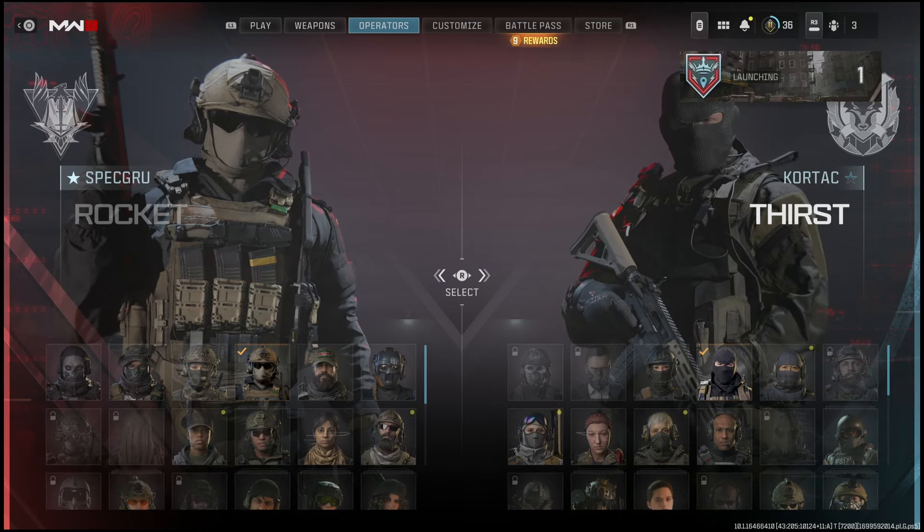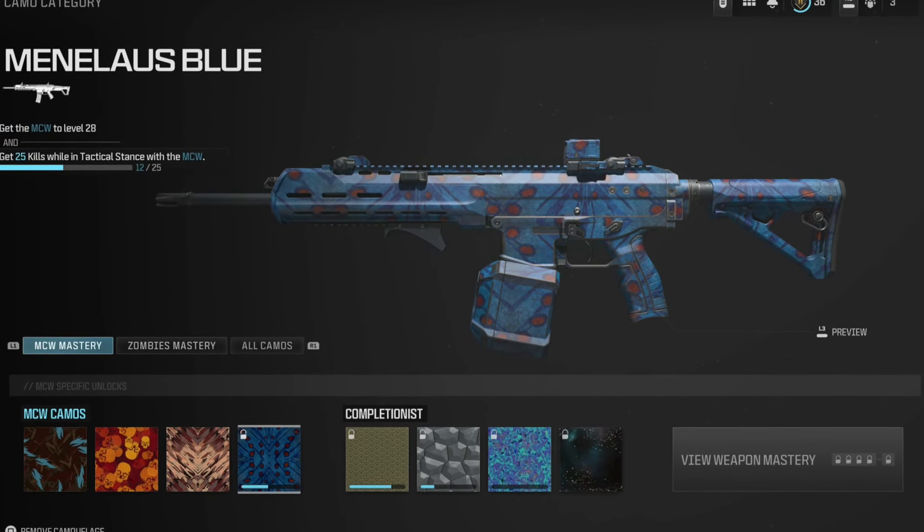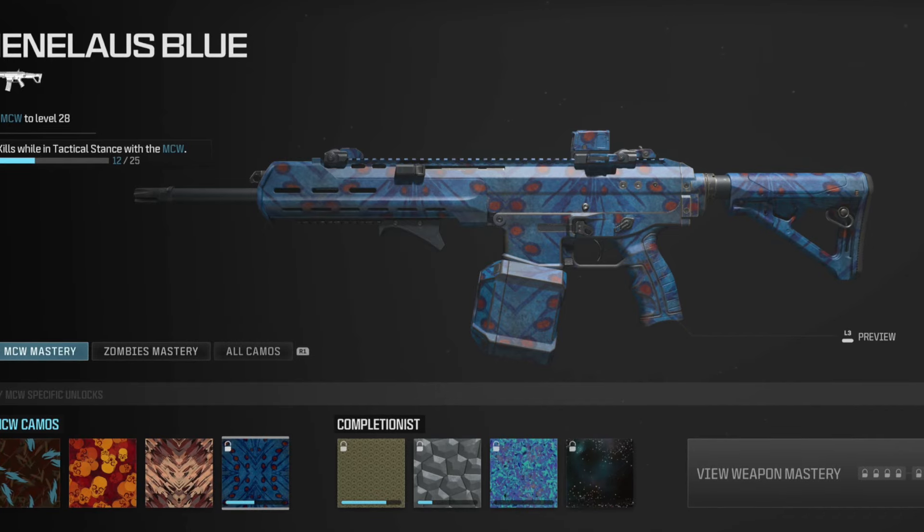So as you're progressing through your weapons, you may notice that there is a new challenge where you have to get 25 kills while in tactical stance in order to move on and get some of the completionist camos.